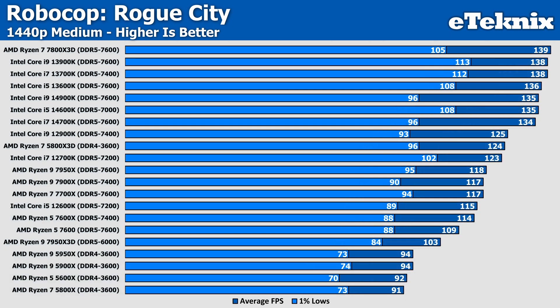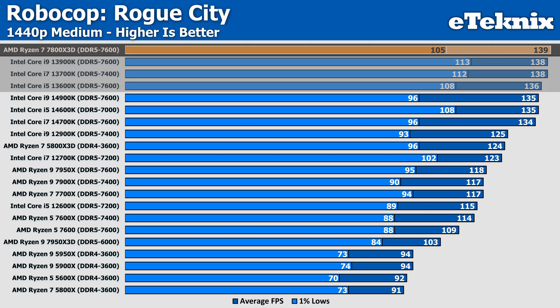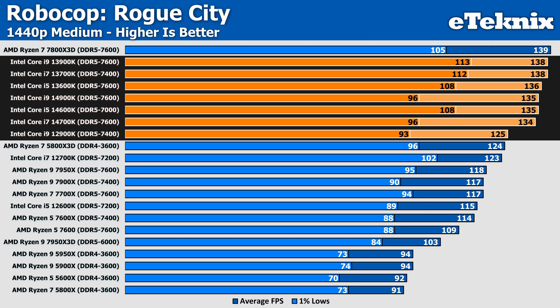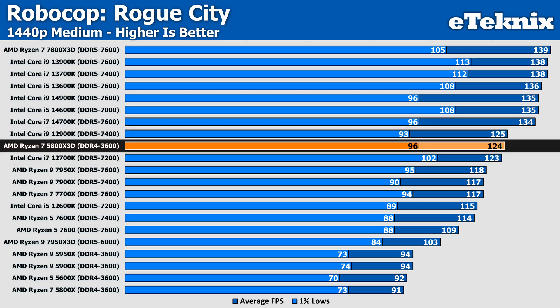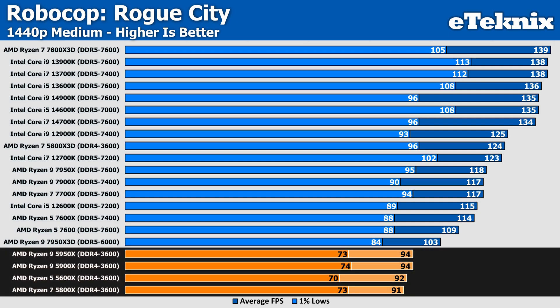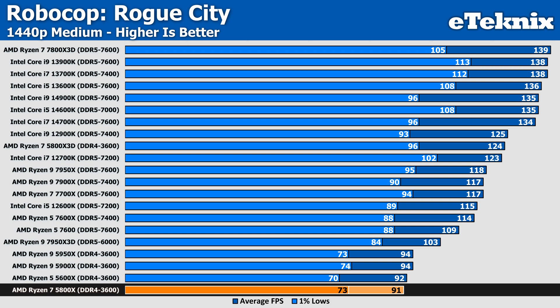Moving up to 1440p Medium, the top results narrow closer to each other, though the 7800X 3D still manages a marginal lead of just a single frame — though Intel consistently comes in with better 1% lows. Intel occupies most of the top results, and the 5800X 3D is still in the mix just between the i9-12900K and i7-12700K at 124 FPS. The Ryzen 5000 series remain at the bottom as expected, with the 5800X sitting at 91 FPS — identical to how it did at 1080p.